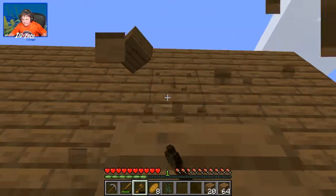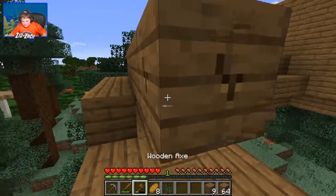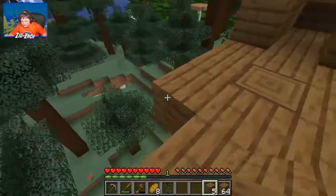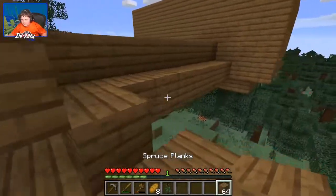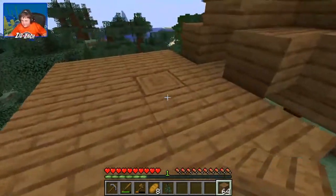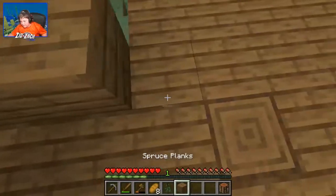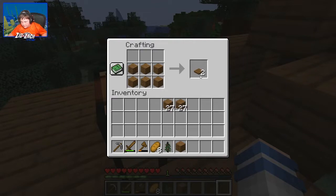Now we have a challenge - can we crawl through this air vent? I just made an air vent to get to the next area of my treehouse. That looks pretty cool - that's the next layer. So now I have an air vent and you don't get back - it's a one-way trip, until I can figure out a way to get back. Maybe I could put another trapdoor.